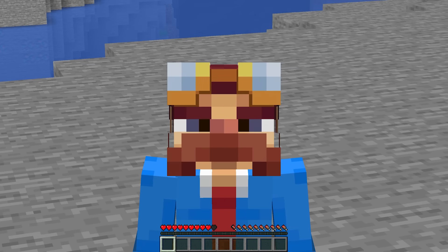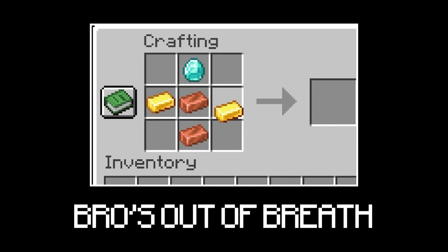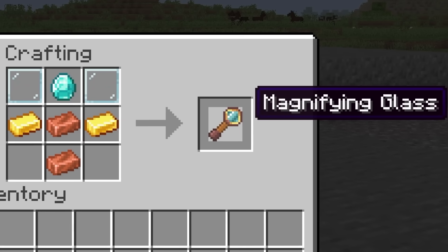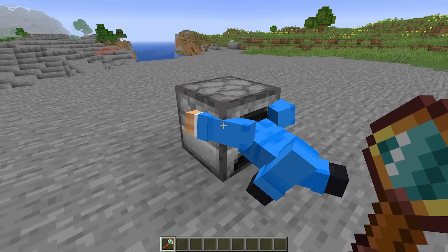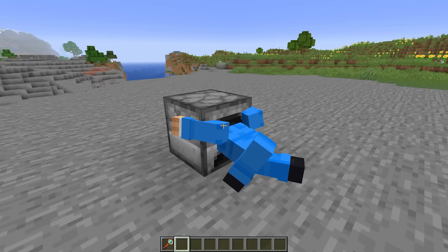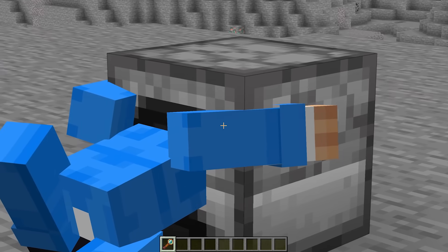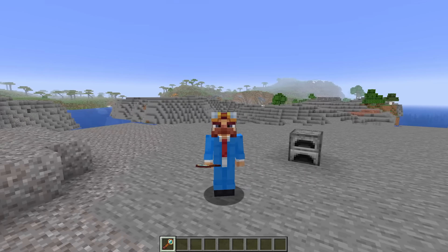I suppose you can't put your head in the furnace. That is unless you craft a magnifying glass. As you can see, I can use the magnifying glass to right-click and put my head inside of the furnace, and then I can get right back out. What's cooking? Let's find out. Also, there is another use — if you go into survival mode and right-click, you go inside of the furnace.